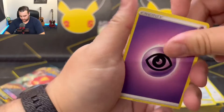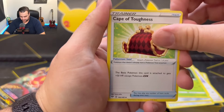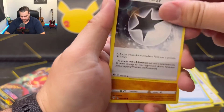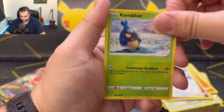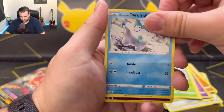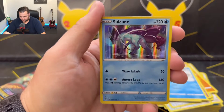White code card — exactly what we want. Carnivine, Cape of Toughness, Powerful Energy, Trap Inch, Jigglypuff, Ducklet, Carroblast, Galarian Darumaka. Reverse holo is Gollet and a Suicune holo.